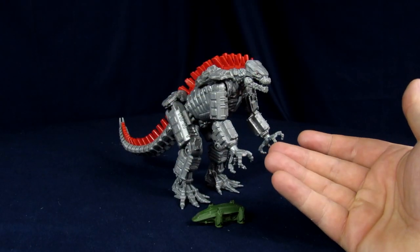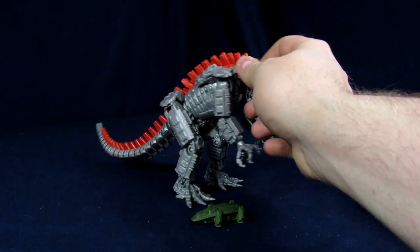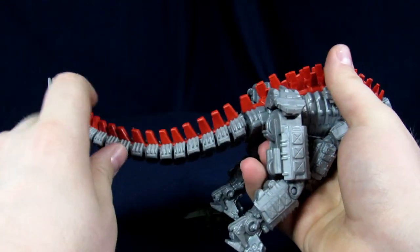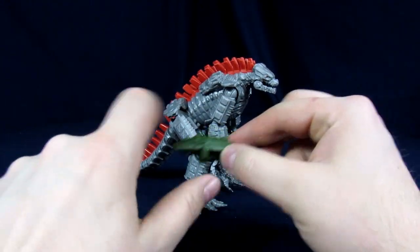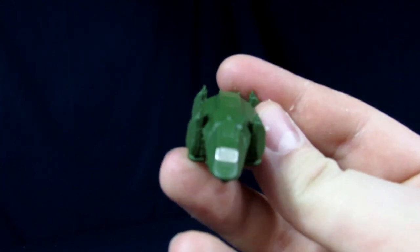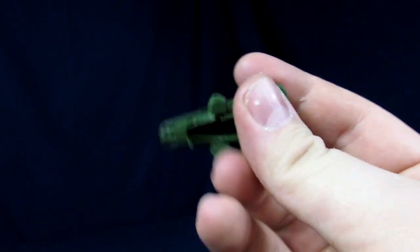Now we've got MechaGodzilla open. First and foremost, we'll go over his one accessory. You'll also have to attach his tail — you've got a ball joint there, push it straight in, and you're good to go. For the HEAV, it's oddly one of the only accessories that has some paint on it. The window is metallic silver and the ship itself is actually green.